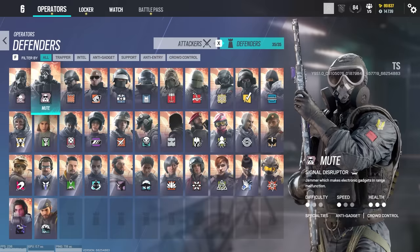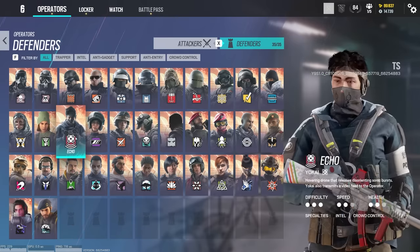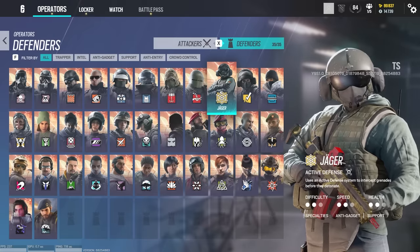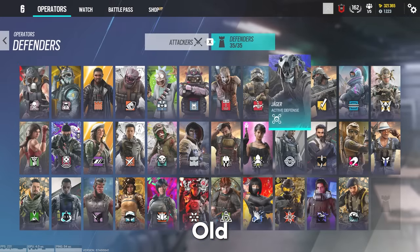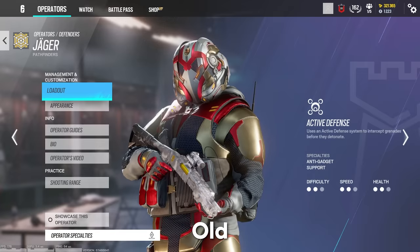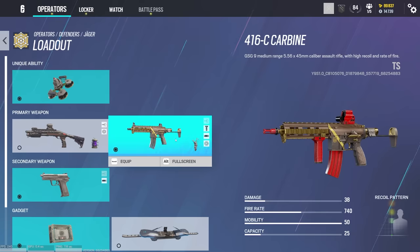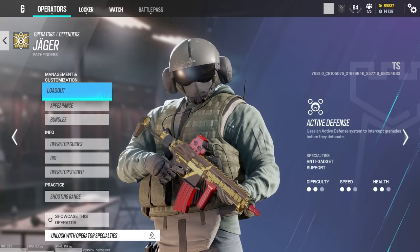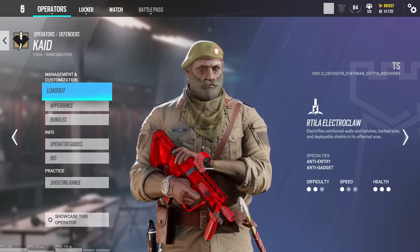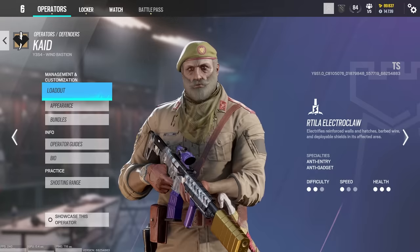On top of that, anytime you hover over an operator it puts their specialties on the bottom right. For example, hovering over Echo, his specialties are Intel and crowd control. Another hidden change in the operator menu is that before, operators would always hold a preset gun. Now the operator holds whatever gun you currently have equipped — so Jaeger now shows his 416 carbine instead of a shotgun, and depending on the equipped gun, operators actually change their menu pose.